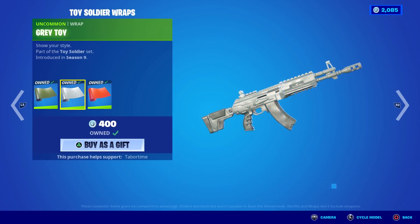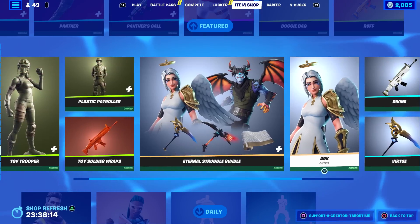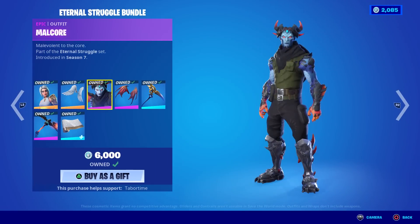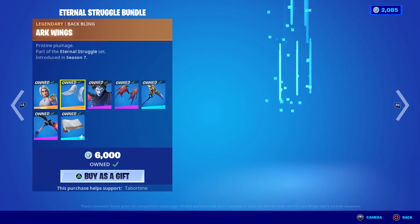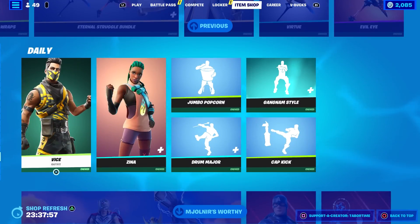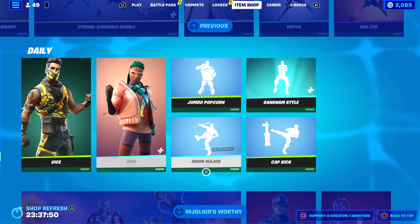Toy Trooper, Plastic Patroller, and Toy Soldiers wraps — you get three wraps for the price of one. All kind of weird colors. Toy Trooper is 800, same for Plastic Patroller with three different styles. The Eternal Struggle bundle is back — this is Ark (the angel) and Malcore (the devil). Big old wings, smaller wings but still kind of big. Virtue, the Evil Eye back bling with that animated eye, and the Divine wrap. Vice is back too — nice color scheme.